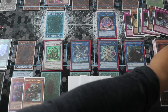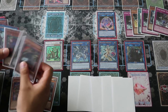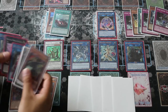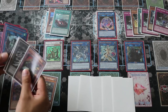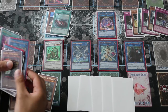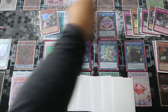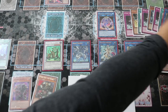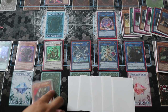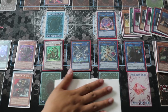Look at your grave for cards to banish for Sleeper's special summon. Banish Master Plan — you don't need it anymore — banish Big Red, and banish one Double Helix. Banishing those three to special summon your Sleeper to this zone. Then activate Last Resort to equip to Sleeper.